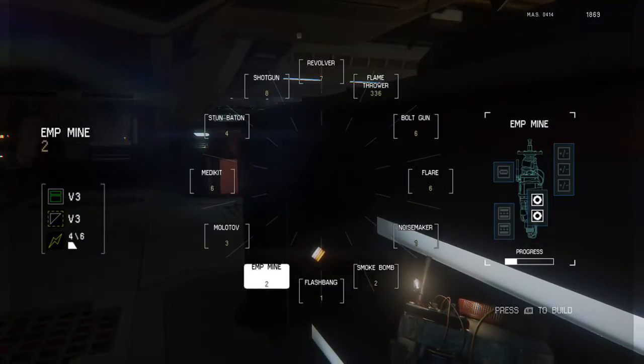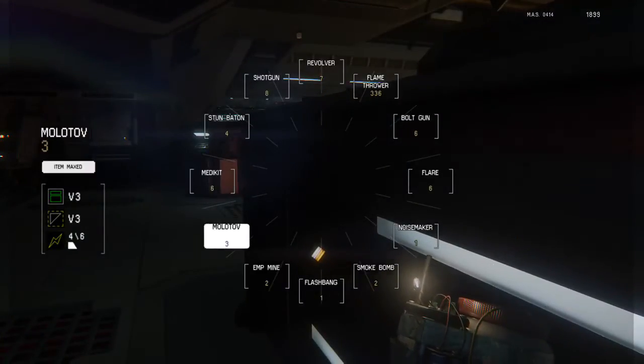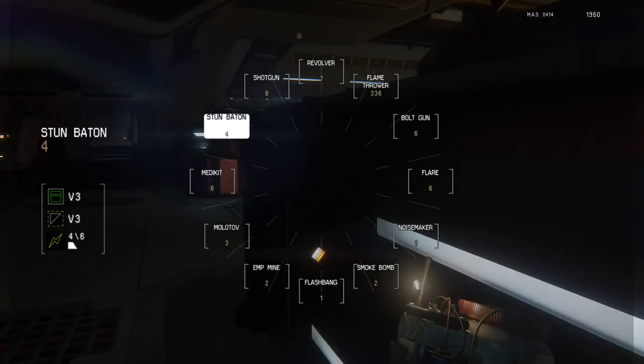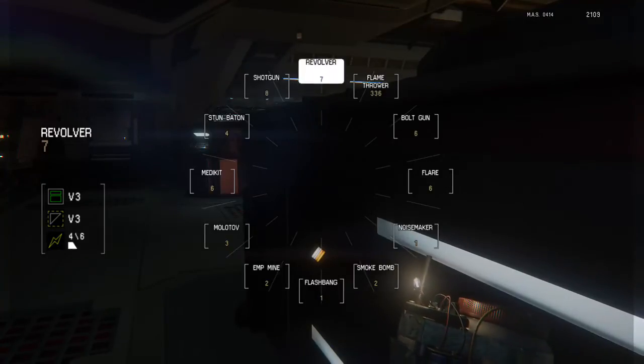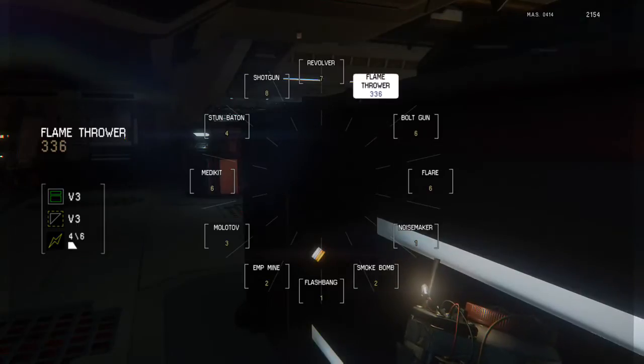EMP mines I wouldn't even bother using against humans — they don't really do anything. Molotovs are great; they'll burn a whole group of them if you're going for a kill playthrough. I can't see the point of using a stun baton against humans, you might as well just use the actual hammer that you've got. The shotgun is very, very good at close range, the revolver is very, very good for picking them off from far away. Flamethrower is great, but I wouldn't bother using it because you need to save that for the alien.